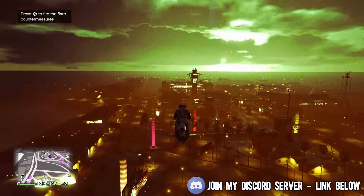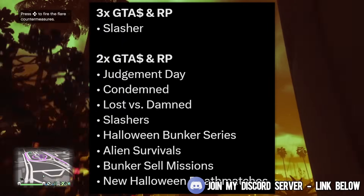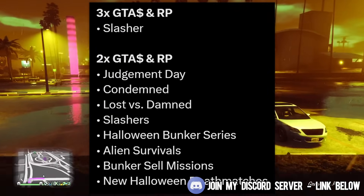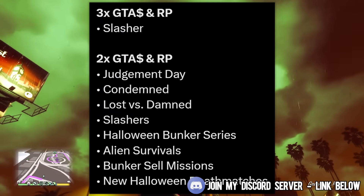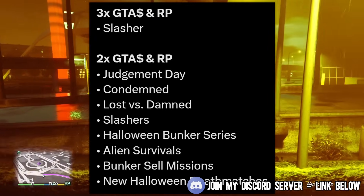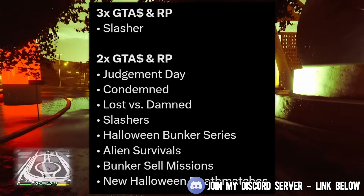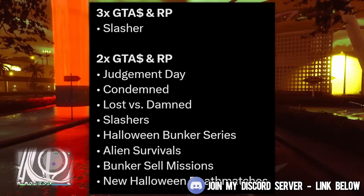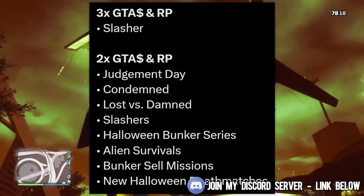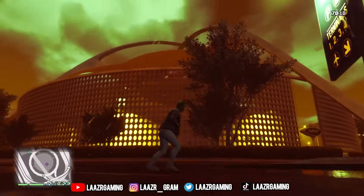As far as the new money and RP earning methods that will be going on for the next week or so, Rockstar Games will be adding triple money and triple RP to the Slasher adversary mode, and double money and double RP onto all of the other Halloween modes — including Judgment Day, Condemned, Lost and Damned, Slashers, the Halloween Bunker series, the alien survivals, and the new Halloween death matches, which will also be getting added in tomorrow.